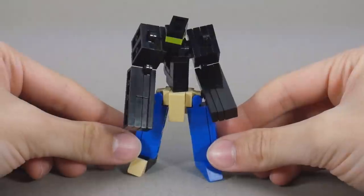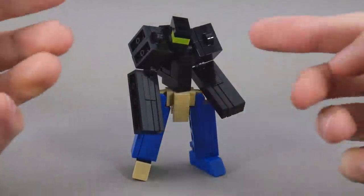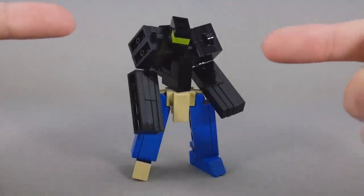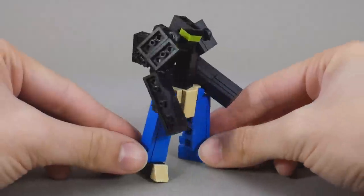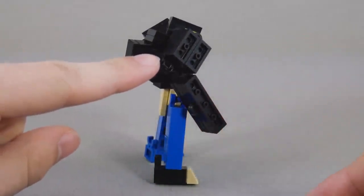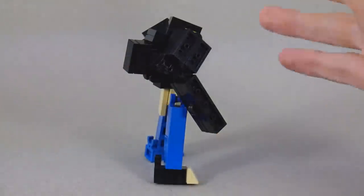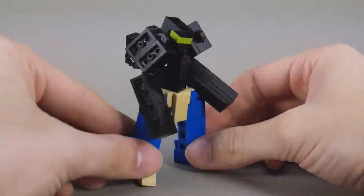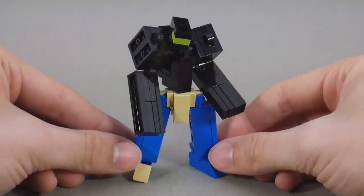For articulation, the head can rotate and the waist can rotate. The legs can move forward and back, but they are limited by that waist rotation. They can go in and out, the feet can rotate. Technically the arms can go forward and back, but they are attached a little bit further back than I would like, so it looks a little awkward. The arms can sort of go in and out and bend at the elbow, but this model has always been limited by its own design.